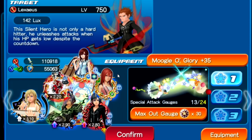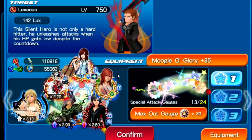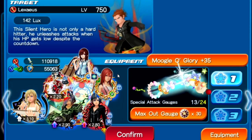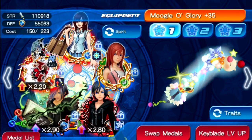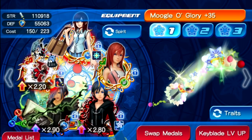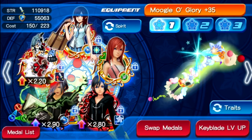Stage one beaten. Now for stage two, it's going to be very similar to stage one. This time I'm personally using the Moogle of Glory, but the setup is still very similar to the Starlight. I'm using a lot of the same medals that are still easily accessible in the permanent banners — the top drawer deal and the beginner's deal.